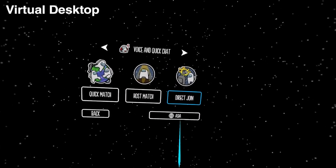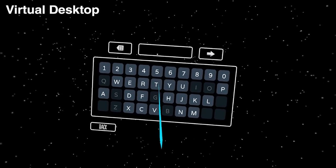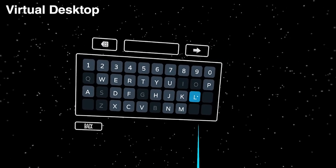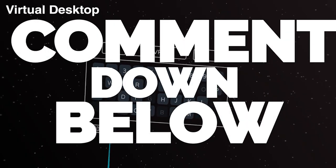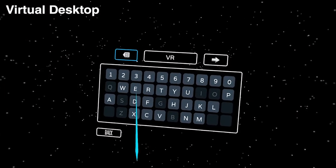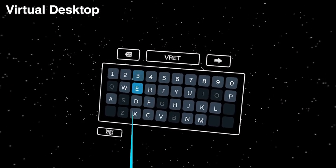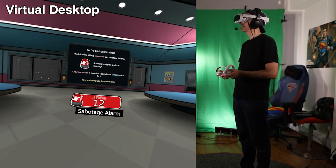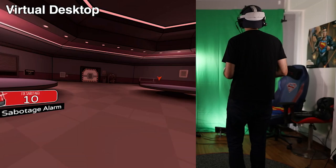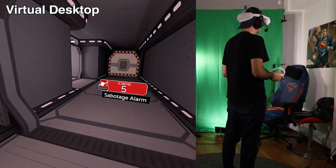During gameplay I found issues connecting to servers — about 50% of the time the server would just keep disconnecting. I'm not sure if this also affects standalone headsets. If you're coming from a Quest 2, or using another PCVR headset with SteamVR or the Rift version, please leave a comment and let me know if you experience the same server disconnection issues.